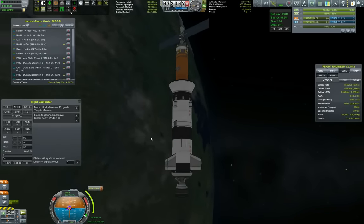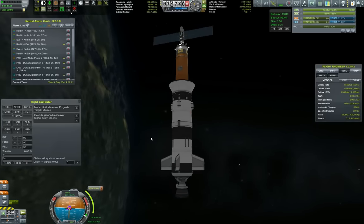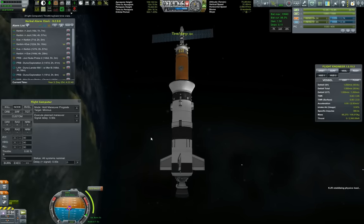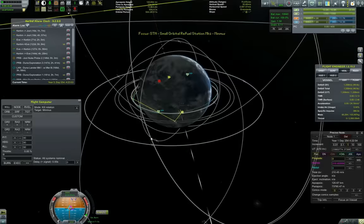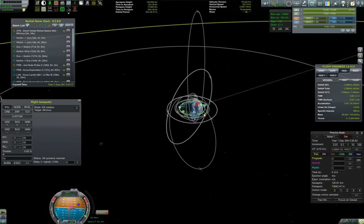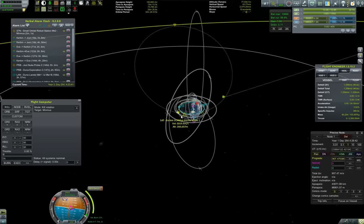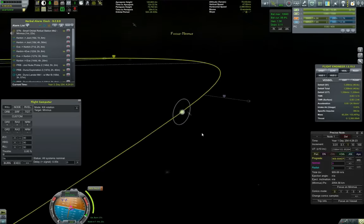Getting ready to execute the planned maneuver. As you can see I'm letting my flight computer do the work for me because this is a robotic launch and should be treated as such. We really don't need to fly this guy manually — the whole purpose is to get the first part of our orbital station to Minmus. Now trying to find the proper place to burn for the transfer to Minmus, and my maneuver node is playing tricks on me, but here we go.